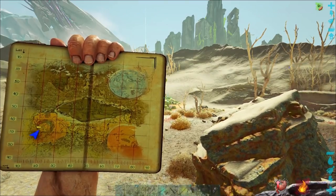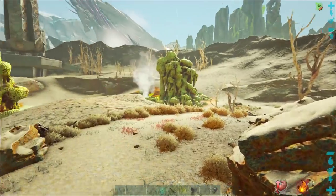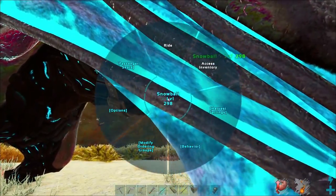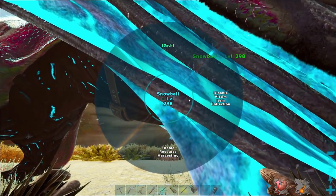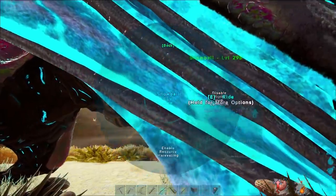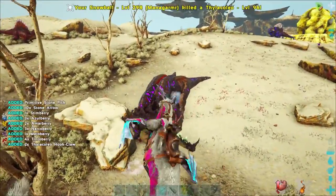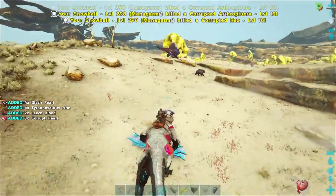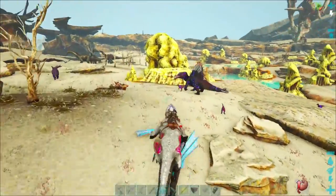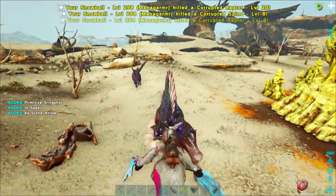The second method of collecting black pearls happens in the southwest of the map, where we're going to be hunting corrupted spinos and corrupted rexes. In order to make this most efficient, I would recommend disabling resource collection so you're not going to be laden down with prime meats as you kill a whole heap of them. It's a good idea to bring a creature that is very good at killing them — I'm using a mana here, but an enforcer would also be an excellent choice because they get a damage bonus to corrupted creatures.